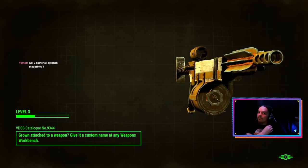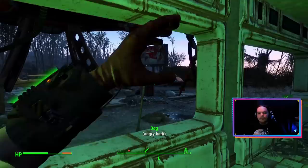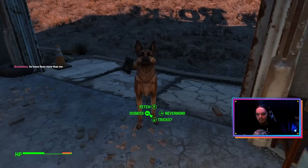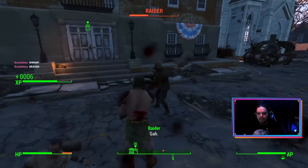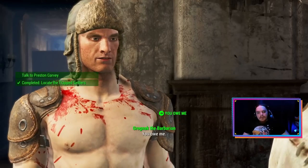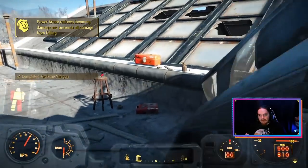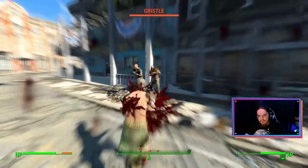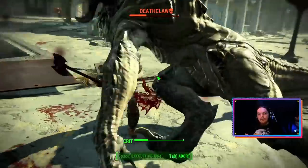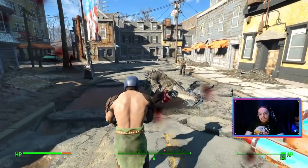On my way out, a viewer named Yamazi suggests I collect all the Grognak comics. I go back to the beginning and finally start my playthrough, finding Dogmeat and helping him kill a couple of mole rats before telling him to stay at Sanctuary. Helping out Preston is easy enough, as most of the raiders die in one or two hits. Preston tells me there's a suit of power armor on the roof — I enter it and take the minigun only because I have to progress the quest, then immediately jump out and get back to chopping.